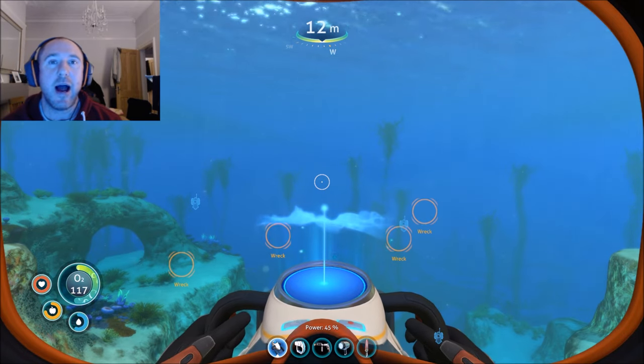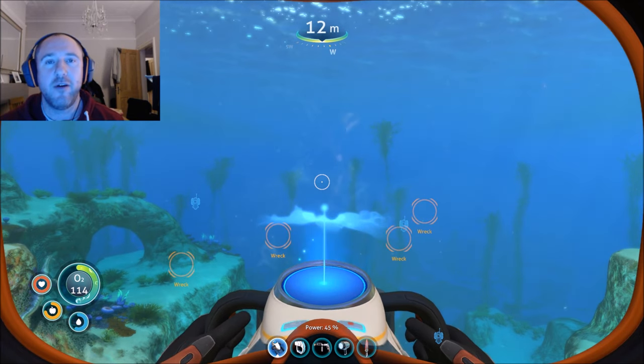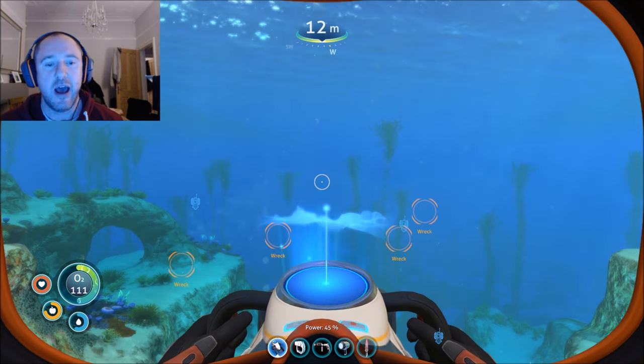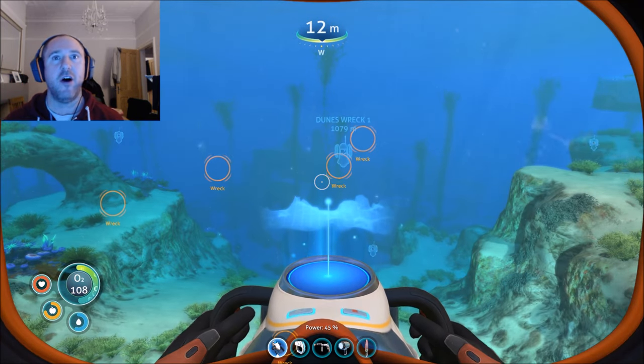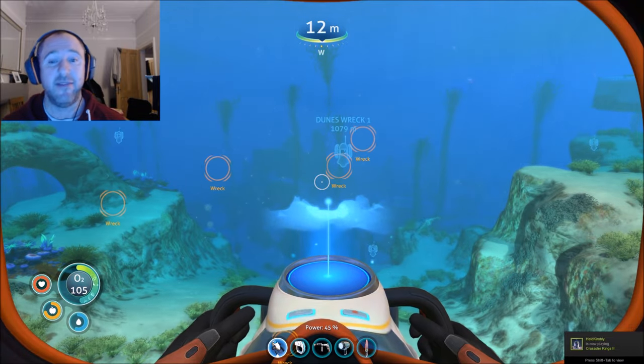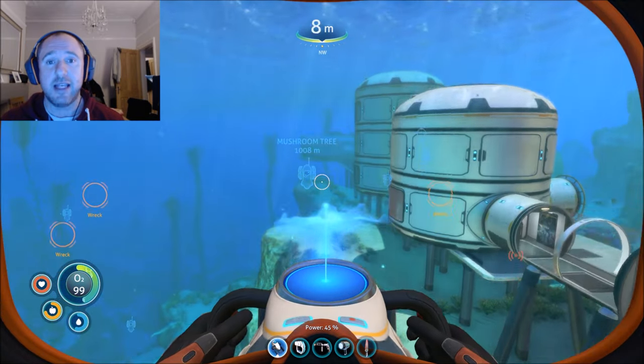Good evening guys, I'm Ben from Chemical Apes and welcome to Subnautica. For this very quick tutorial I'm going to show you how to get stalker teeth. Stalker teeth are used for the glass enamel which can create a variety of things, and you're going to need it more and more as you progress.